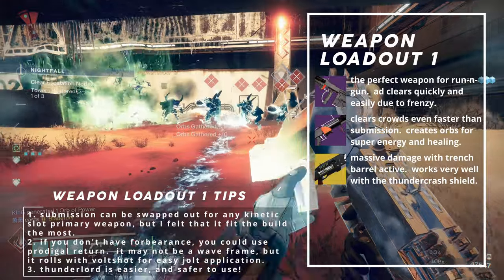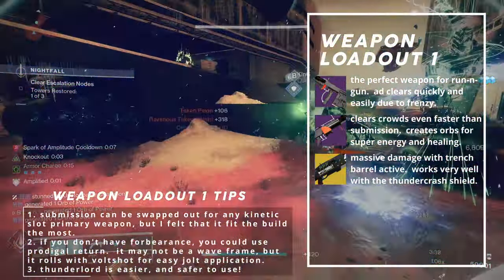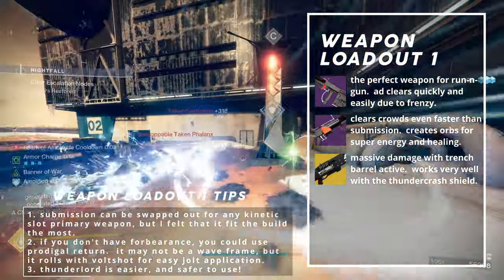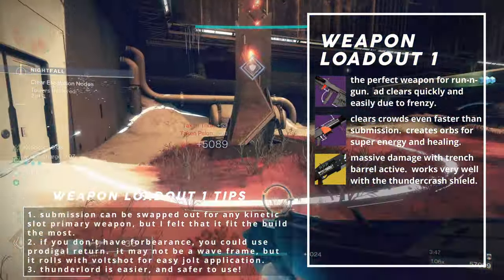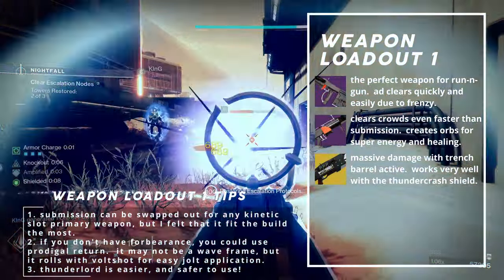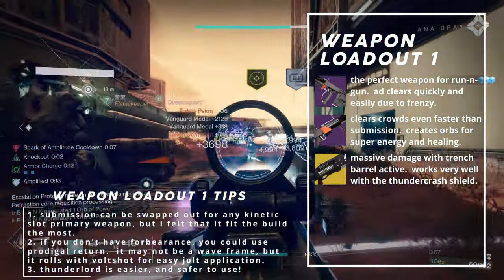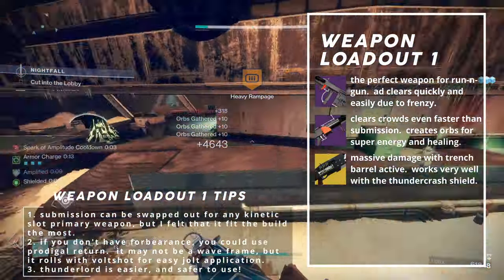Now let's get down to the first exotic heavy choice. Legend of Acrius is the big chunk and provides a metric buttload of damage up close. It's perfect since Ballistic Slam and Thundercrash place us in the crotch of our enemies, with the hefty overshield for extra safety. Legend of Acrius gets Trench Barrel with its catalyst, and makes this gun hurt. With it activated, Acrius can achieve 33,000 sustained DPS, which is on the higher end. With the Arc Weapon Surge mod, we can expect these numbers to increase a bit. Remember to spam reload after firing a shell, since it can still fire at maximum speed.